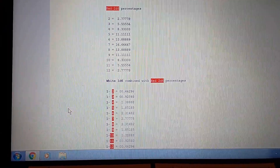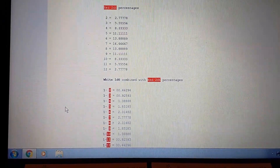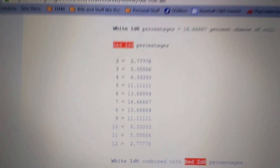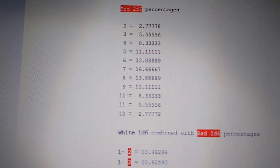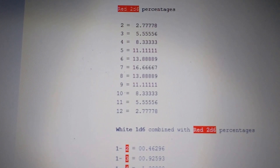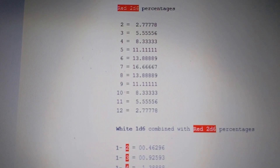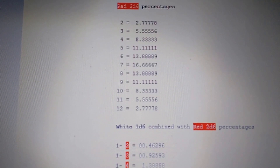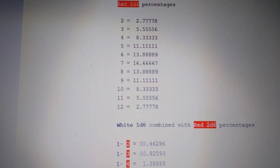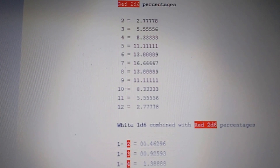With two dice, such as your two red d6s, you can see the percentages there. You have a just under 3% chance to roll a 2 or a 12, 5.5% chance to roll a 3 or 11, just over 8% chance to roll a 4 or a 10, an 11% chance to roll a 5 or a 9, nearly a 14% chance to roll a 6 or an 8, and that pesky seven with 16.666% forever.